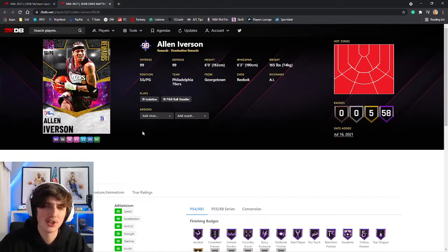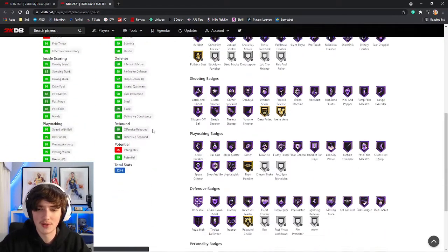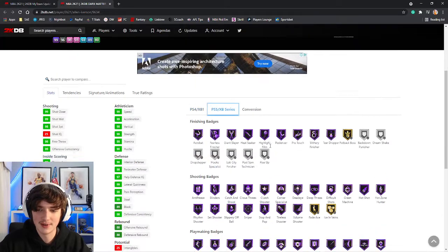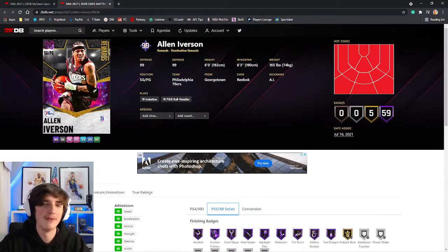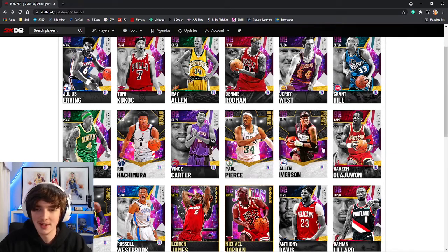Allen Iverson — pretty much like Jerry West and Isaiah Thomas, not going to be useful. Six foot. Does have a 98 three ball. He does have blinders on PS5, which is a bonus. 99 speed with ball, 99 speed — going to be a very fast card. But unfortunately this time of year he is too short.